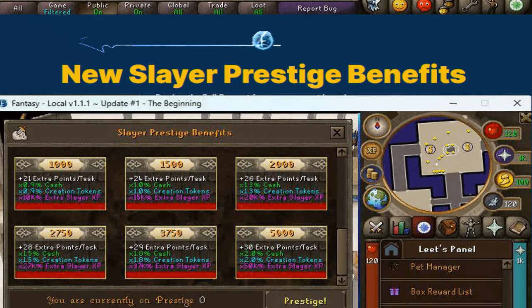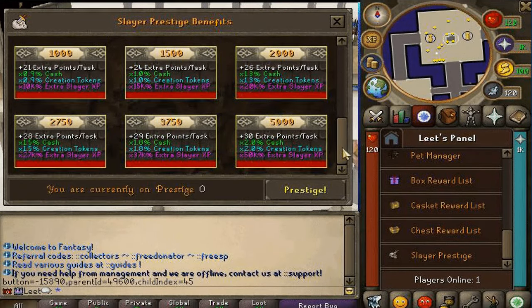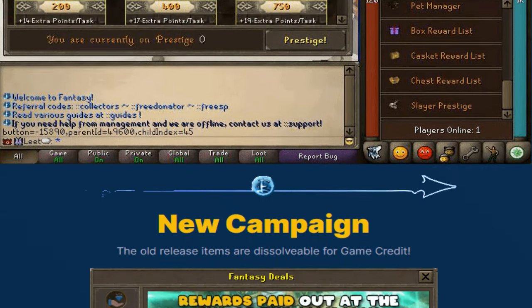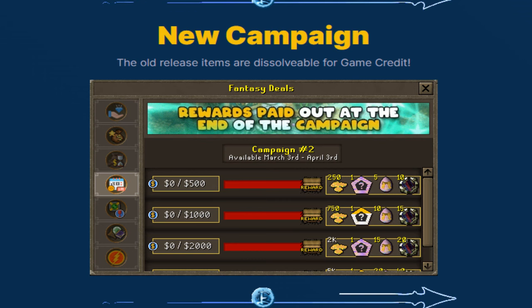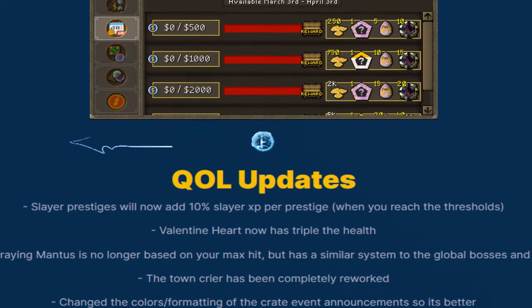Then we have new slayer prestige benefits, which is definitely one of the most OP content pieces to grind on Fantasy, so definitely check out slayer prestiging. The benefits are absolutely crazy. There are also brand new campaigns you'll be able to get which are super impactful and will make the most of your money when donating to the server.